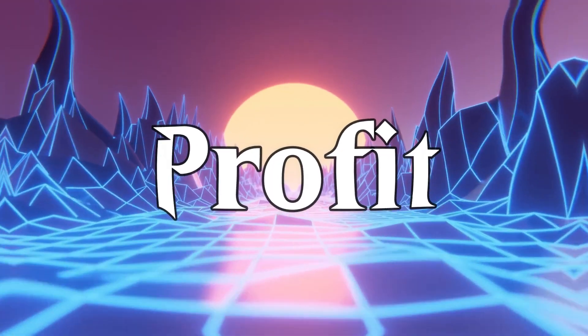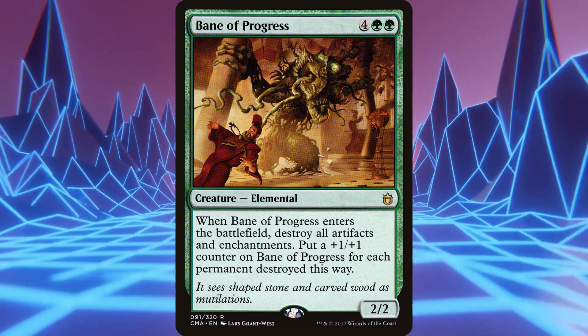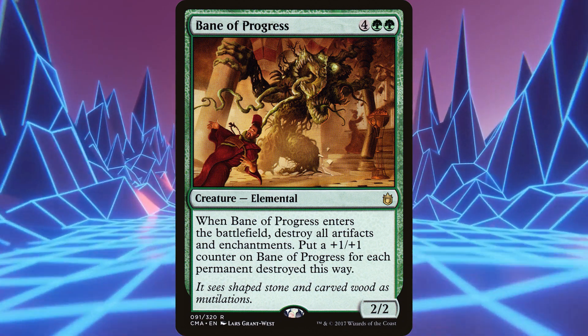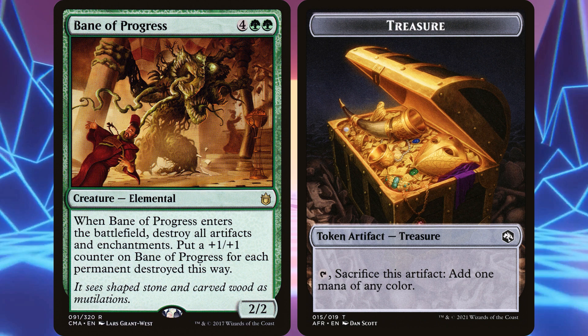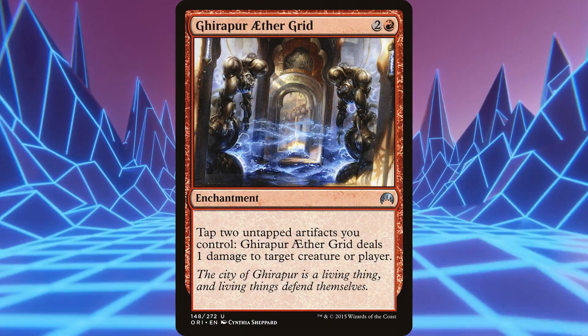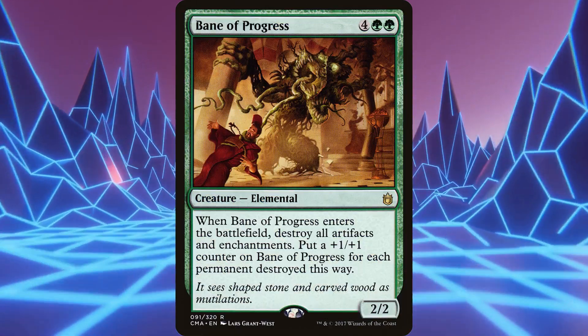Transitioning from profiting to shutting down, Bane of Progress definitely rides this line. You're going to get a lot of other people's mana rocks with this too, so the Bane of Progress is sure to be big. The Prosper player can choose to sacrifice all of their treasures in response, but it's important to note that they need to tap them to make mana — so if they're running a deck that uses cards like Gearseeker or Aethergrid, they may have put themselves into a situation where they can't prevent your Bane from being as big as it could be.